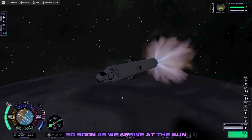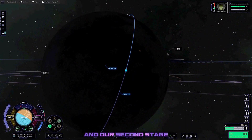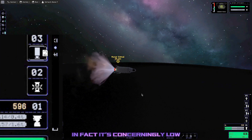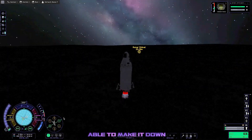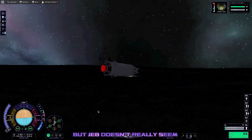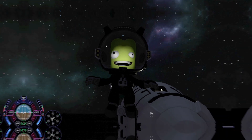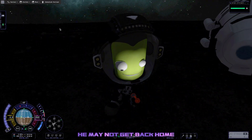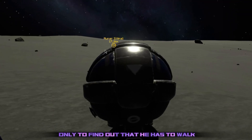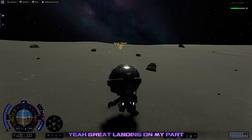As soon as we arrive at the Mun, it's pretty clear that we are low on fuel. We burn through our first stage and our second stage doesn't really have that much fuel to spare — it's concerningly low. So low that we're barely able to make it down to the Mun's surface safely with just 77 delta-V to spare. But Jeb doesn't really seem to care about this, completely unaffected by the fact he may not get back home. Yeah, great landing on my part.